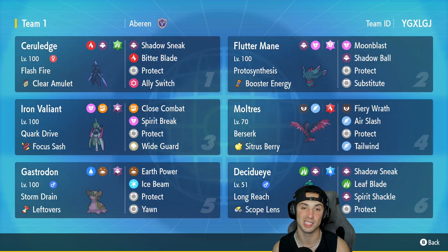Galarian Moltres holds a Sitrus Berry to recover HP when it falls below half, and it's got Fiery Wrath, Air Slash, Protect, and Tailwind for speed control. In our fifth slot we've got Storm Drain Gastrodon — a great Pokemon against any water type — with Leftovers, Earth Power, Ice Beam, Protect, and Yawn. In our final slot we've got Decidueye with Long Reach and Scope Lens.